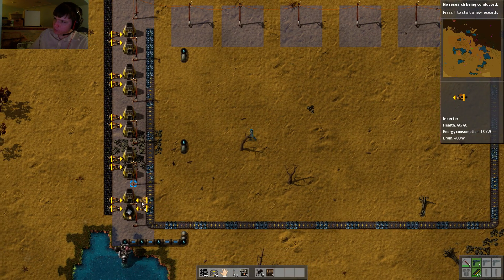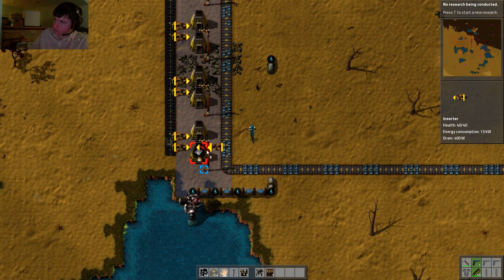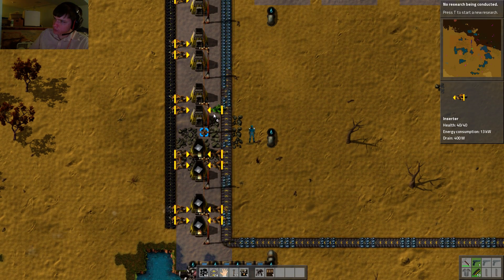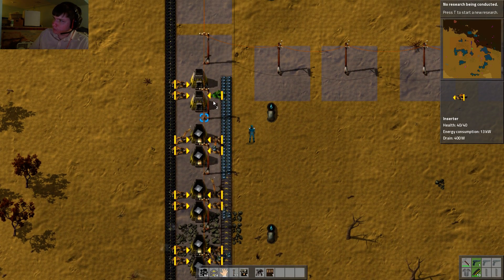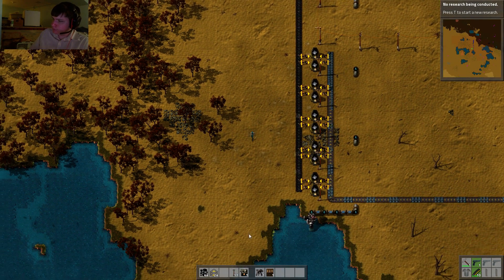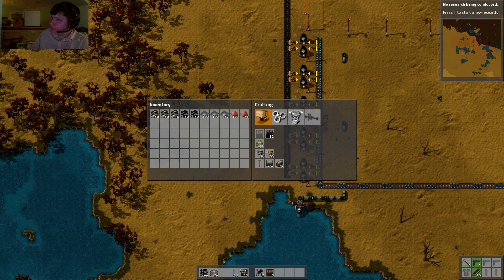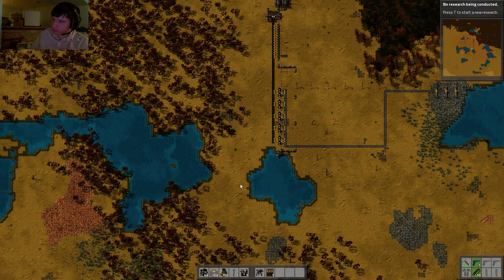We need more inserters. We're going to have to take these out manually for now. Ten more. We'll do the same for copper as we did for the other stuff.